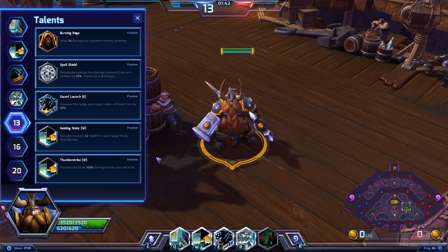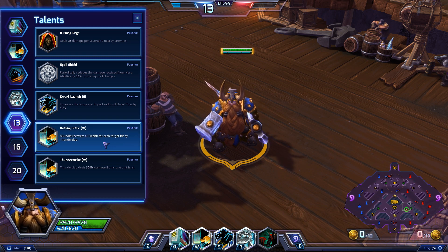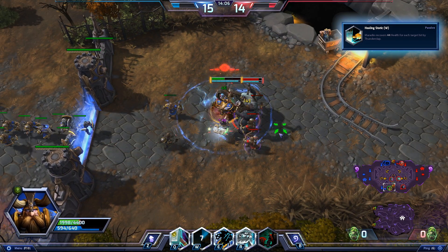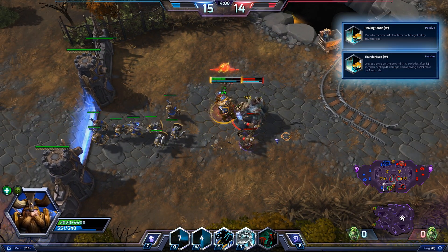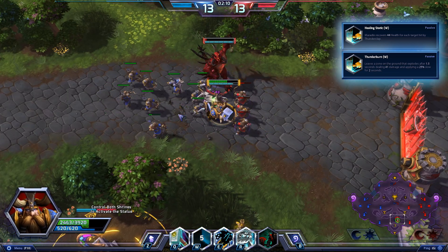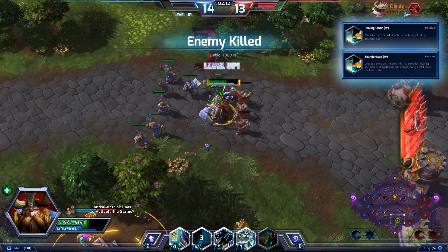If you find yourself lacking a reliable healer on your team, take Healing Static, which heals Muradin for 1% for each target hit by Thunderclap. If you combo that with the Thunderburn talent from level 4, which activates a second Thunderclap shortly after the first, you can double the amount of health gained very quickly from Healing Static, giving you much more sustain in lane and in fights.